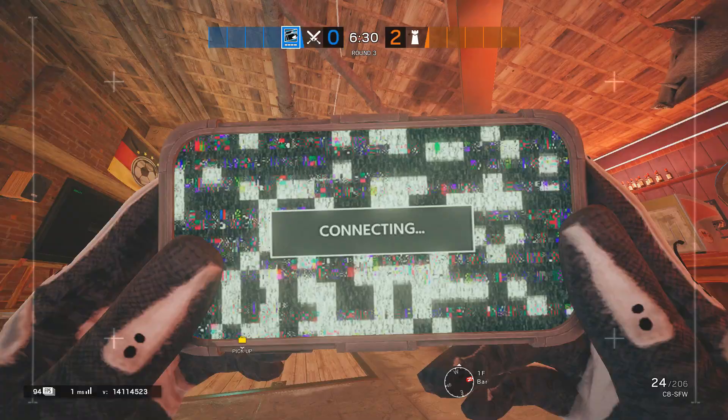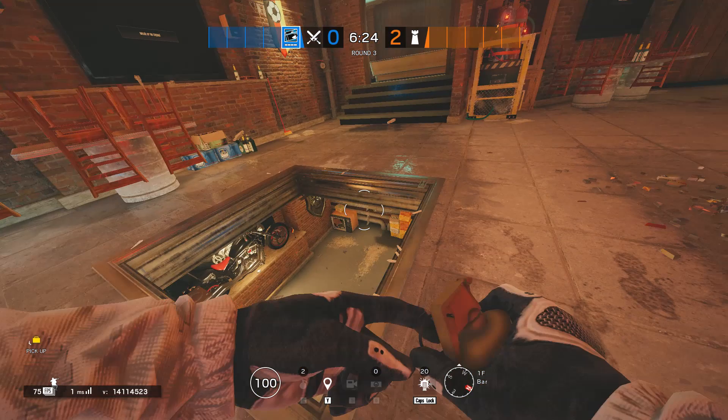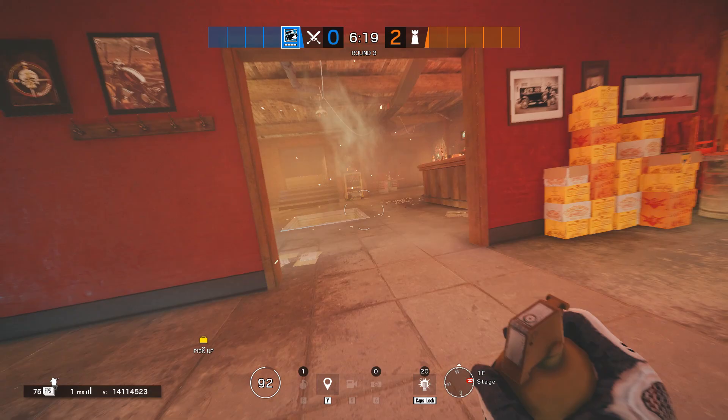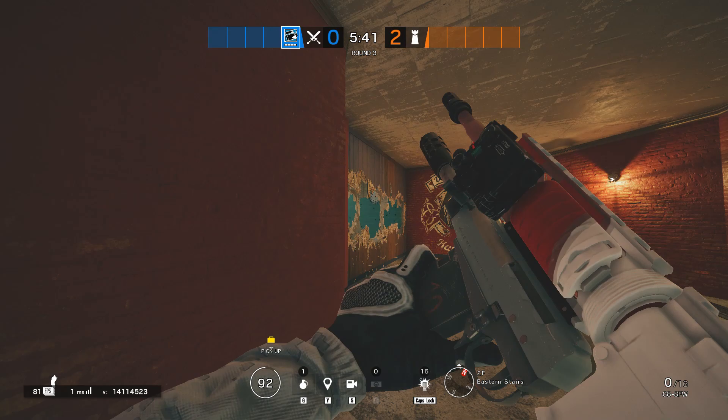As already stated, having two hard breachers is recommended, but for the base when pushed, you'll definitely need a Thatcher if Kaid was left unbanned. You'll most likely want Buck — that's already 4 fixed operators. Buck will be extremely good when you clear out the roamers, and especially awesome when dealing with any heavy top-floor hold such as SSG.